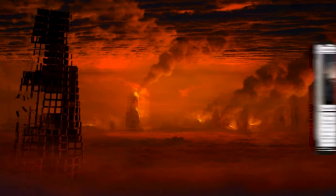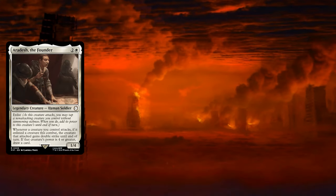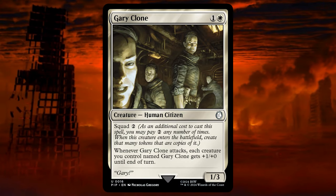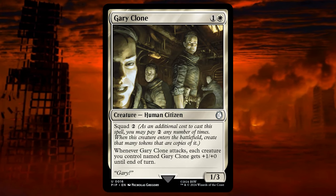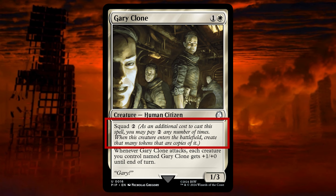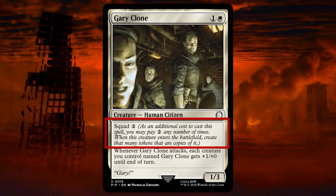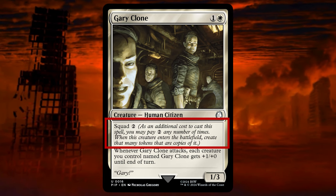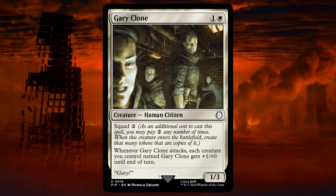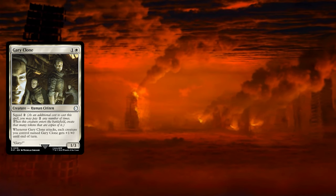Let's start with the cards that we have removed from the original pre-con deck. In terms of creatures we have removed a total of 18 that came in the deck: Aradesh the Founder, Boomer Scrapper, Desdemona of Freedom's Edge, EDE Lonesome Ebot, Gary Clone. Gary Clone is a 1-3 for 1 colorless and 1 white, that whenever it attacks each creature named Gary Clone gets plus 1 plus 0 until end of turn. It has the Squad Mechanic, introduced in the Warhammer 40,000 Commander decks, where as an additional cost you may pay 2 an additional number of times, and when it enters the battlefield you create that many tokens that are copies of it. As a personal preference I do not like the Squad Mechanic that much, at least here, since we end up spending a lot of mana if we want to create more tokens, and not creating that much value as it would seem.